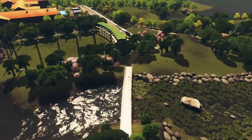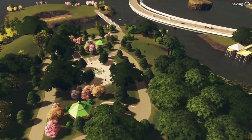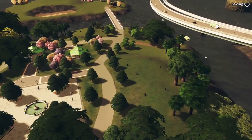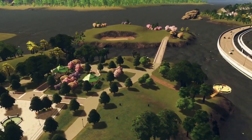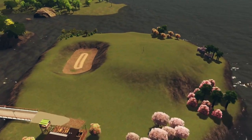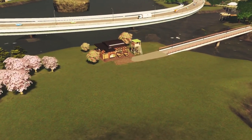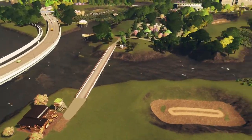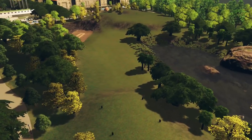Now we work our way back towards the clubhouse and test our luck with this island green par 3. There's a little spectator and broadcast booth area. And finally, the last hole — a par 4 with a bit of water on the right and some sand on the left.